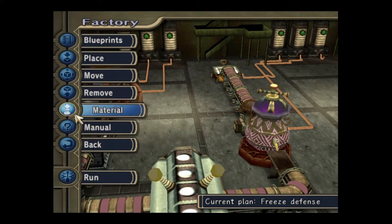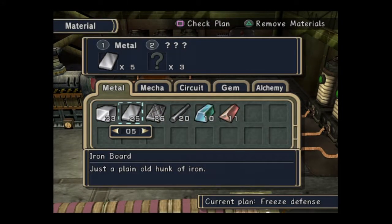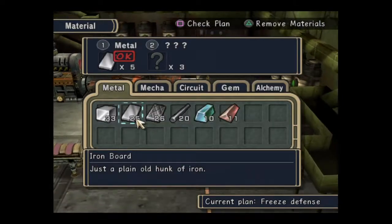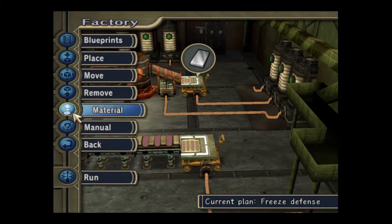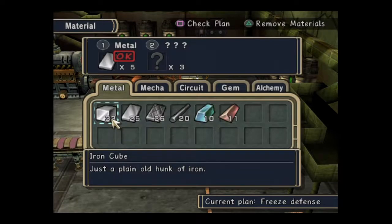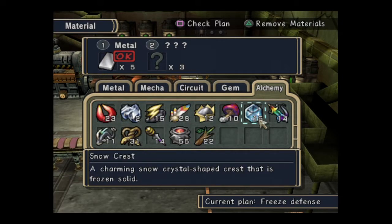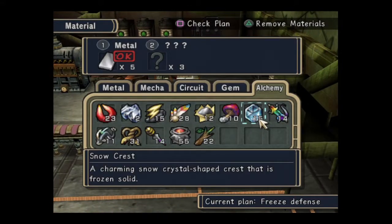I'll just show you another one really quickly. I need another iron — we need quite a few of these iron boards. So for freeze defence we need three. I'm thinking probably these, though it might not be these, so this will be a bit of a learning thing. It could be the other ones...